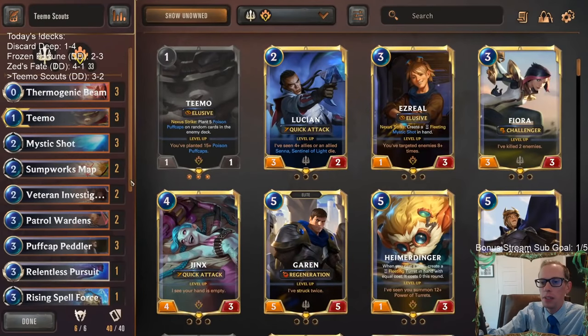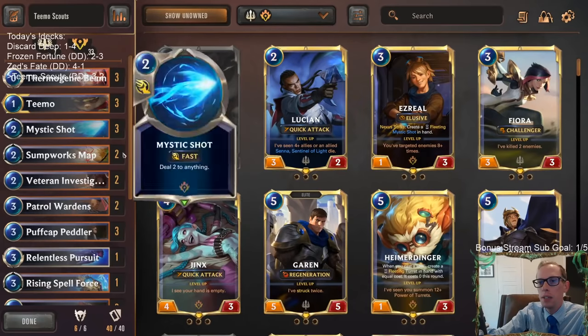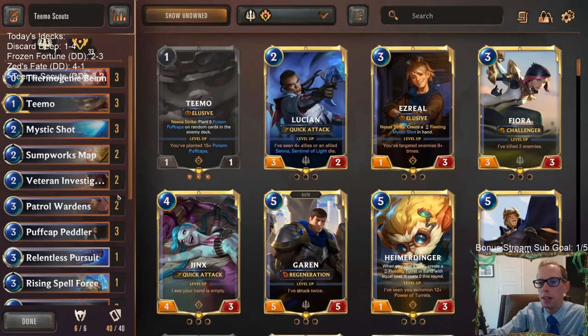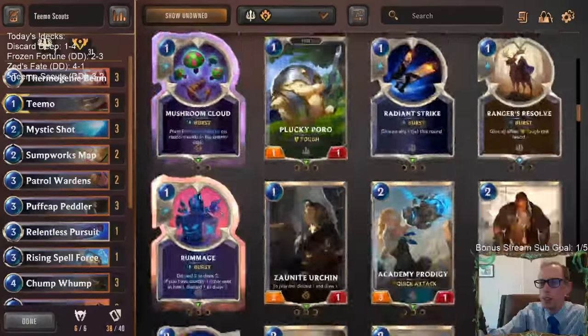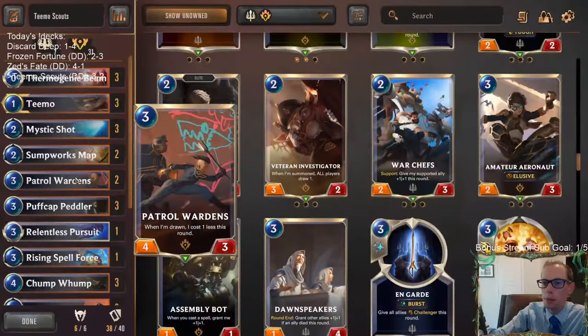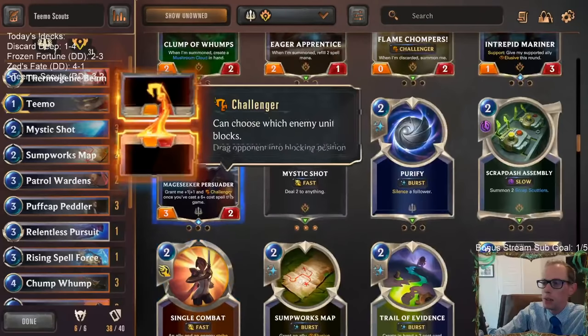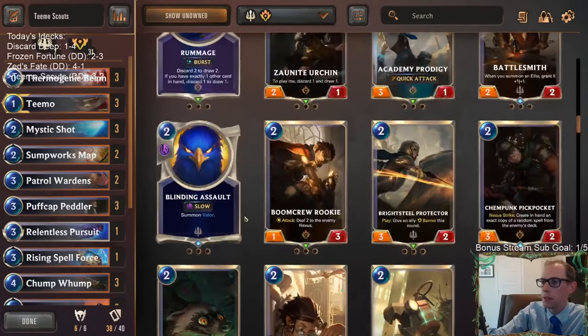Our deck did pretty well — three and two. The one thing is we need another two-drop to play on turn two and we just don't have one. I would definitely get rid of Veteran Investigator. I don't really like Patrol Wardens either — this isn't something we can play on turn two very often, most of the time it's just a three-mana card. For how our curve is, we really need some two-mana cards, which we don't have.